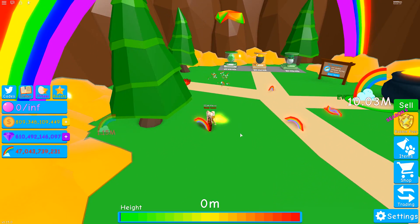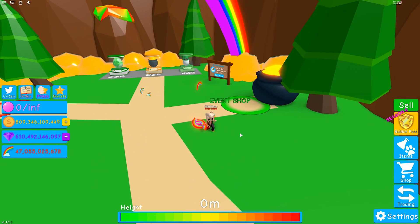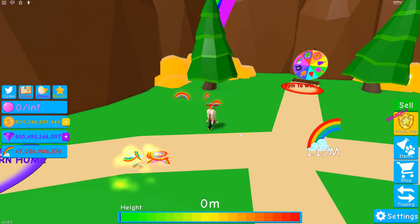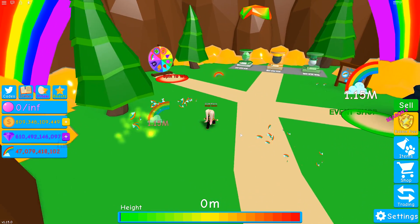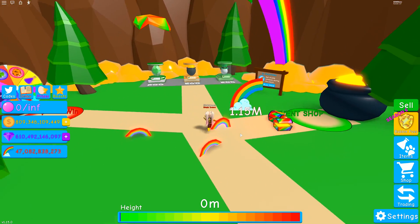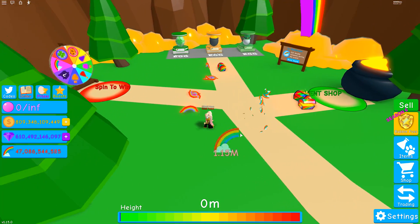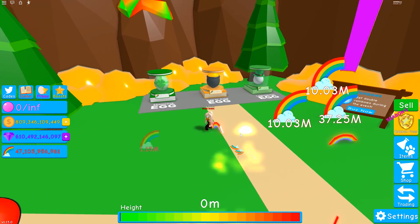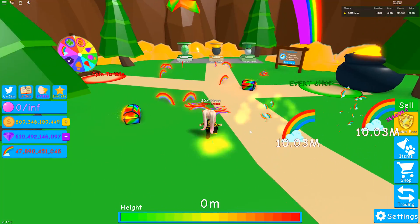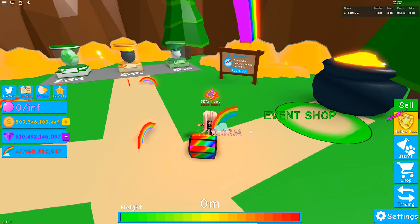There does seem to be a little bit of a glitch with some rainbows being in the air like that, so there will be another one coming up where you have to jump to collect them. What I found is if you head to a new server or reset your server, it does fix the issue. So this is a new server — my VIP server — I've just refreshed it, and all the rainbows are now on the ground.